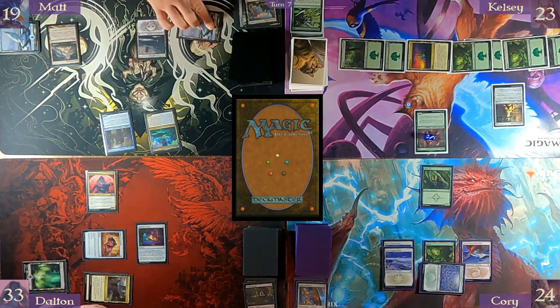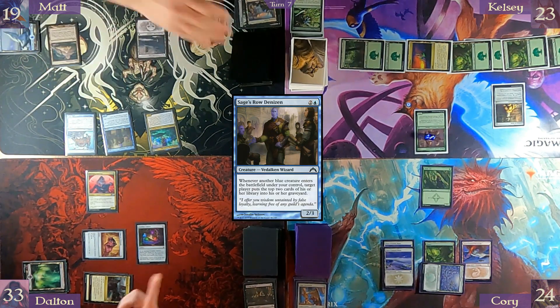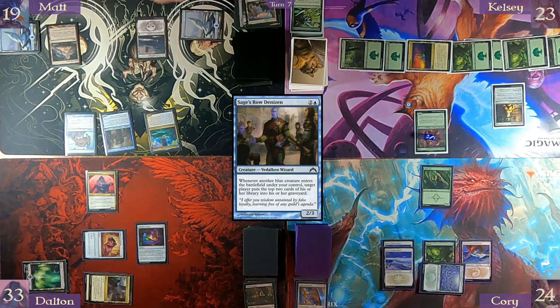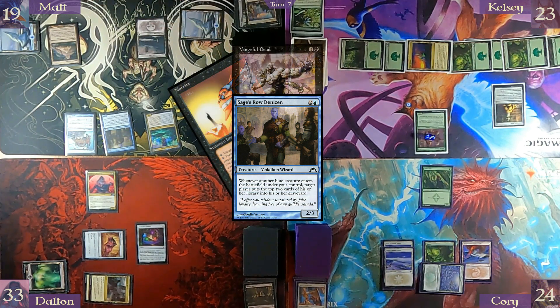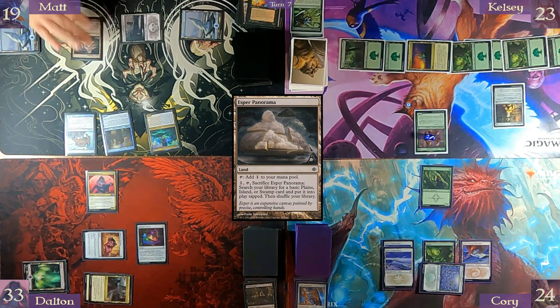Play one more blue for Teardrop Kami. Sacrifice Teardrop Kami — tap or untap target creature. Mill two. It's a Nort and a Vengeful Dead. Pay one more. Sacrifice Teardrop Kami again — peel that graveyard up.